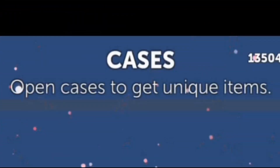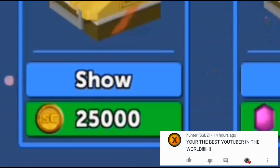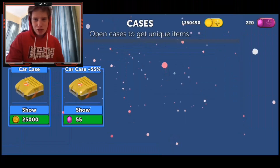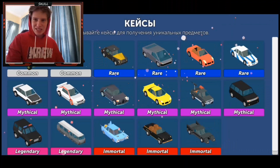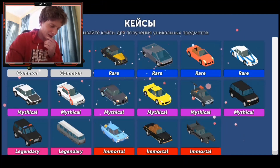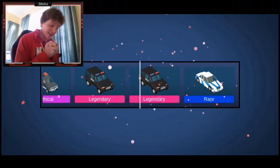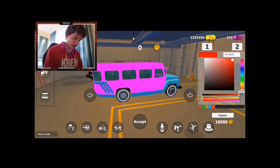Open cases to get unique items. I definitely have enough gold and gems here. It's actually 25,000 gold to open a crate and 55 gems. I guess that's not too bad in the gold crate. I really badly want the swap car — I just bought it. What do I do? Hold up, oh my goodness, no, come on. Where is it? I don't see it.